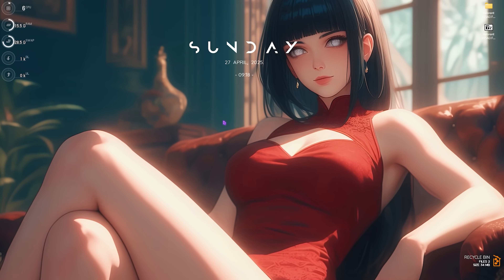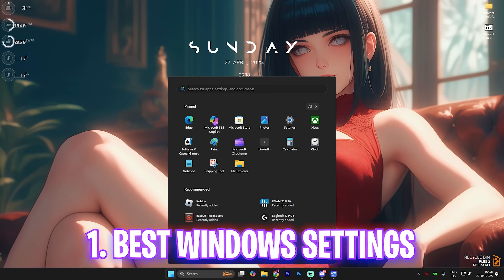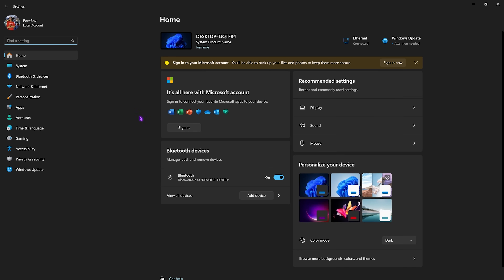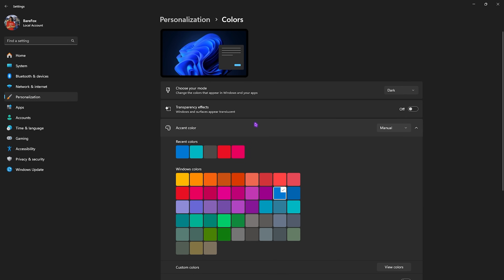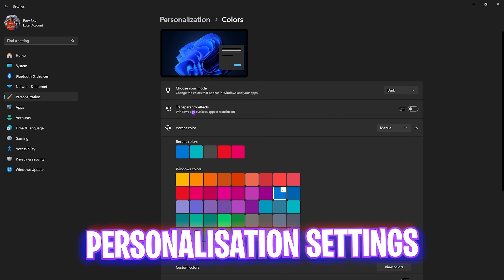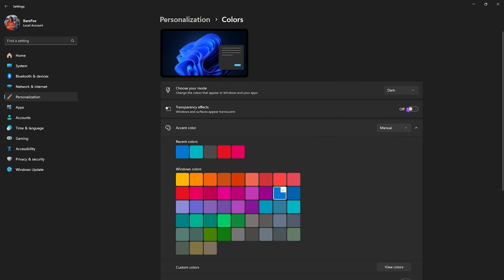Let's start with the first step: essential Windows settings. Simply search for Settings on your PC, head over to Personalization, then go down to Colors. Right over here you'll find Transparency Effects — turn this off. It won't give you a massive performance boost, but it helps to smooth your Windows experience.